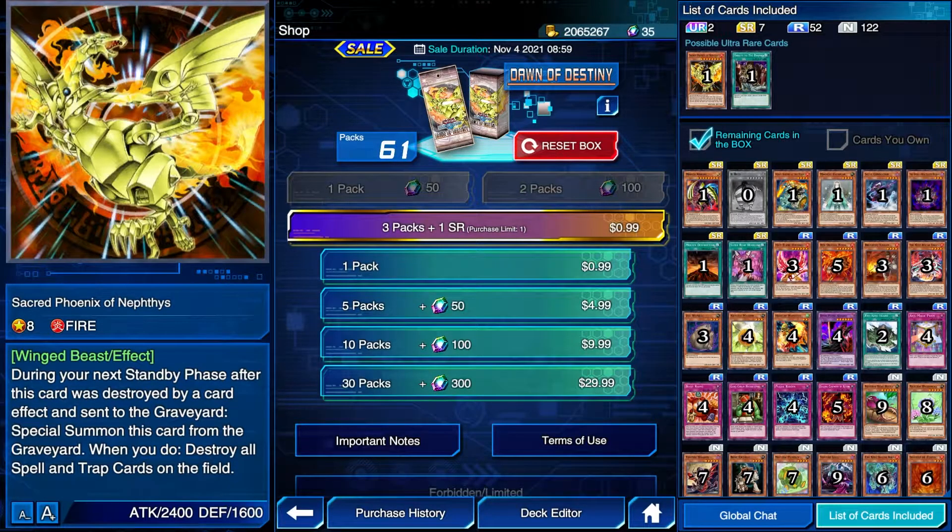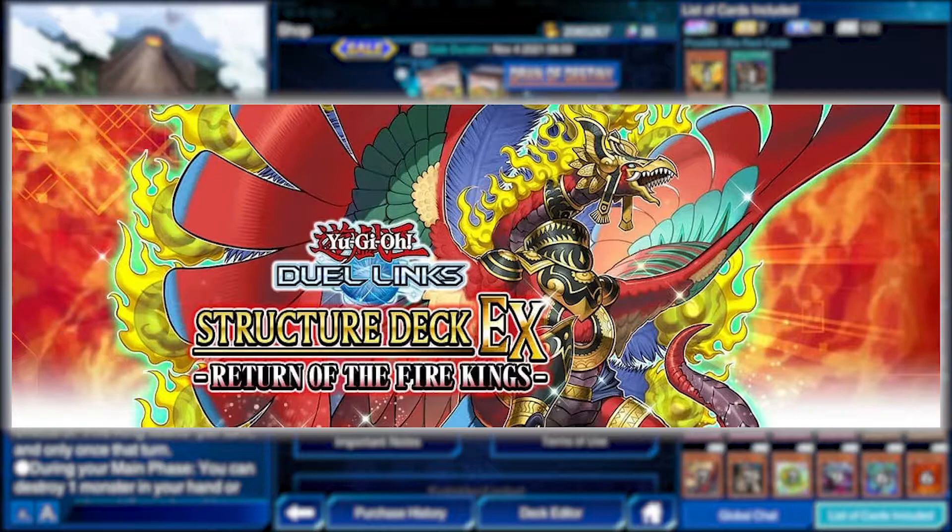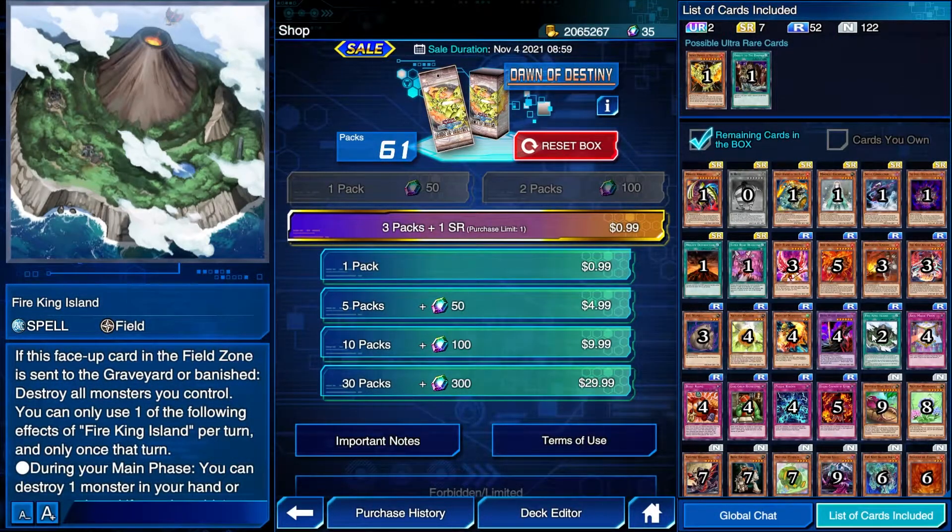Now the mini box for this episode: Dawn of Destiny. The poster card is one of my favorite cards of all time, Sacred Phoenix of Nephthys. He could be an honorable mention, but I can't really justify him being decent at this point — he could see play in Fire King and some other decks, but he's just not the most optimal choice. Fire King Island is a good card, but I'm not going to talk about it because it's available in other ways, and those are the ways you should take when building a Fire King deck. It doesn't add any reason to go through this box, similar to Ultimate Providence in Crimson Kingdom. No Gold Sphere cards here.